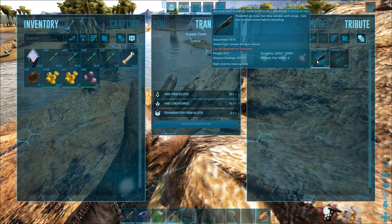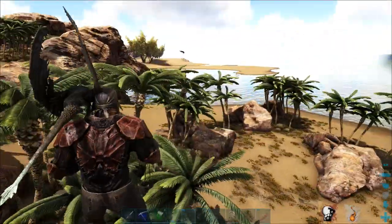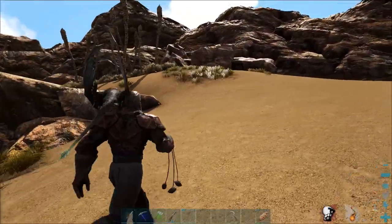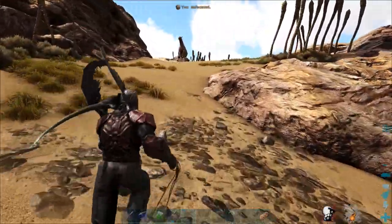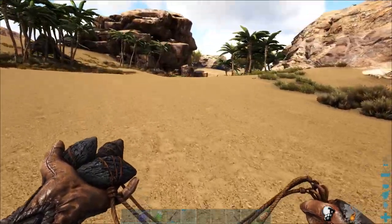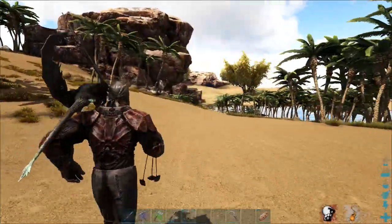Holy — oh my. Ascendant pump action shotgun and an ascendant dunkalosaurus saddle blueprint. Oh my, what?! Ascendant — that is really good. I don't have any shotgun ammo or anything yet, but that is going to be something else. What happened to all of the tops of the trees? Oh, they're back. Weird.